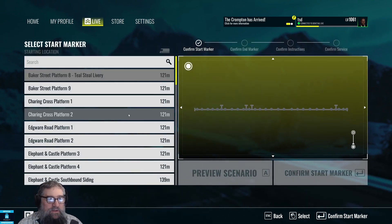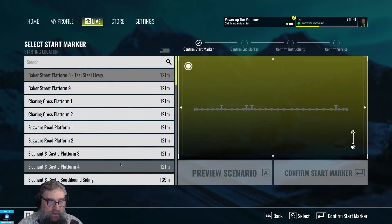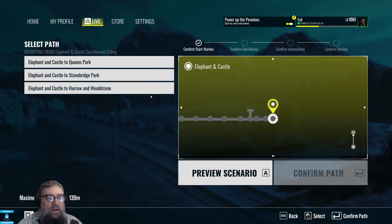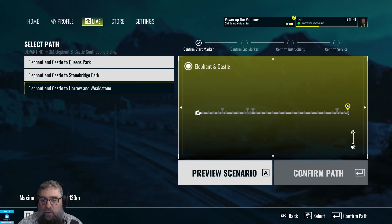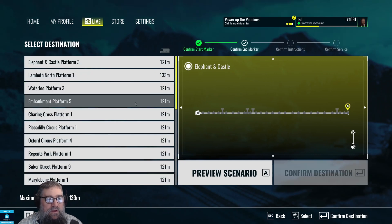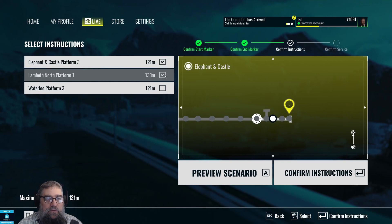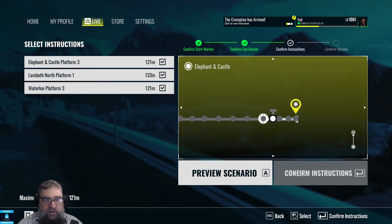Let's make another train and let's go from Elephant and Castle southbound siding — that sounds like fun. Hope it's long enough to Wield Stone — why not? And we'll stop at Embankment, wherever that is. And we'll do these passenger stops because we're never actually going to play this.